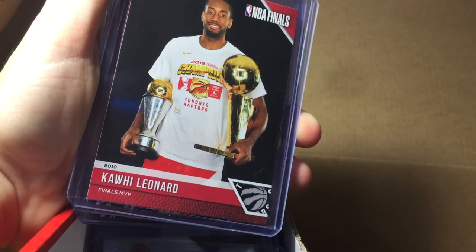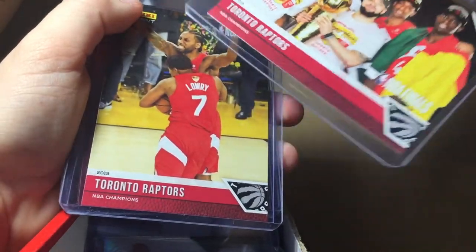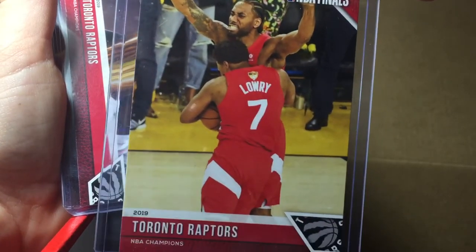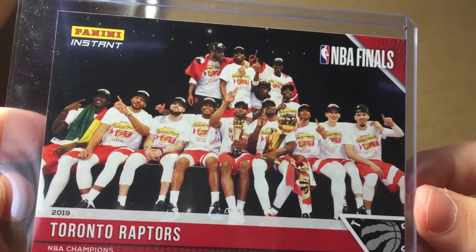These will be the last cards here: Fred VanFleet, Kyle Lowry, Kawhi Leonard — Finals MVP — it's a nice card there. And a try Raptors card — nice picture — Kawhi and Kyle. This is a cool card, that's at the parade, pretty cool. And then this is a team picture, but they are missing a couple of players. It's okay, so that's my Raptors cards there.